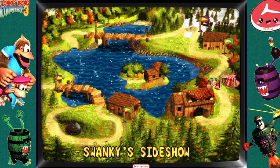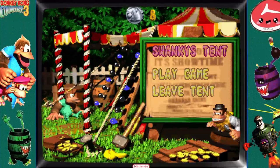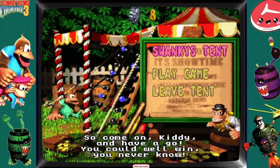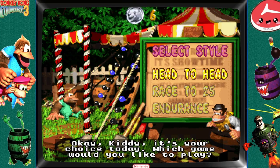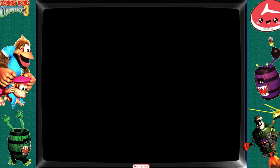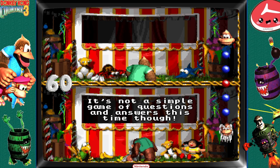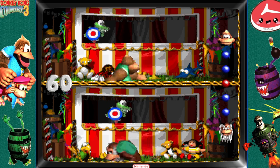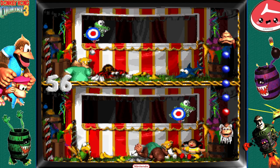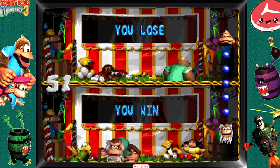One more thing to do—we're on Swanky's Sideshow. You get to play one of two games, and we'll do head-to-head. We gotta beat Cranky by throwing balls at a target that looks like a crocodile. I know it's not questions and answers—I wish it was. Sorry, Cranky, you're up for paddling. Oh, wrong button—he might beat me. Yeah, he whooped my ass because I hit Y instead of B.